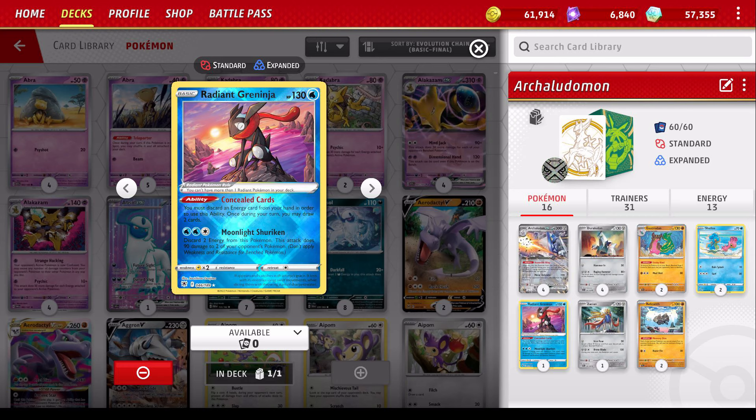Greninja is self-explanatory too. Discard the Metal Energy to draw cards. Broken card. In ways, it's gonna hurt a lot of decks when it goes away, but maybe it's about time because it's just too broken.